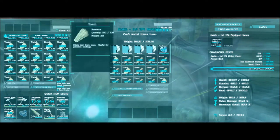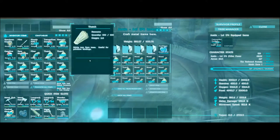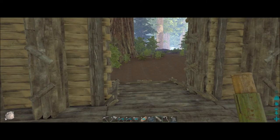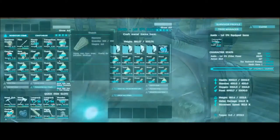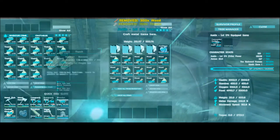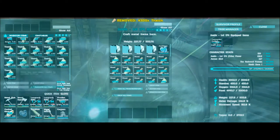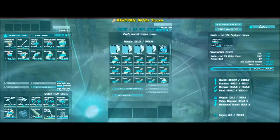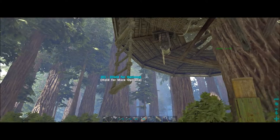Let's see what else I have. Looks like fiber is what's needed now, so we're going to finish up — I'm completely encumbered. That helps. We'll go ahead and climb back up.